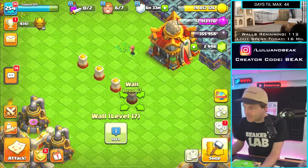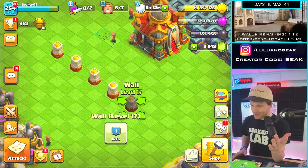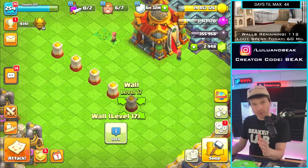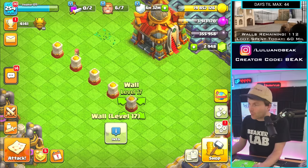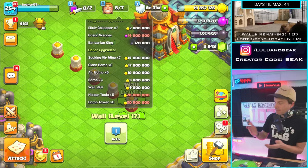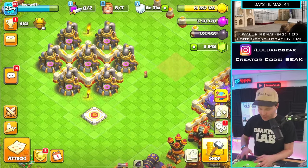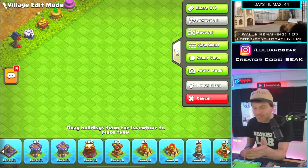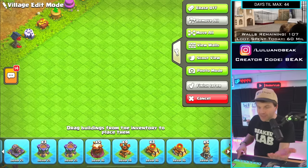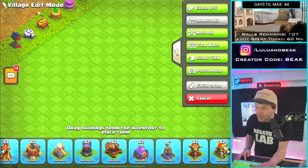45 million on walls — did we just spend 60 million gold if you consider the lab upgrade we did earlier and all the walls? We've got this sick warden we didn't even see today — hey buddy, come out and chill with us. This is probably the final time we're gonna do this. We only have three cannons now, four archer towers — there's no instance where we have seven of anything, we don't even have six of anything.